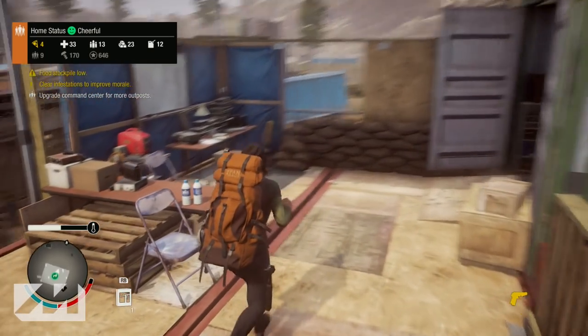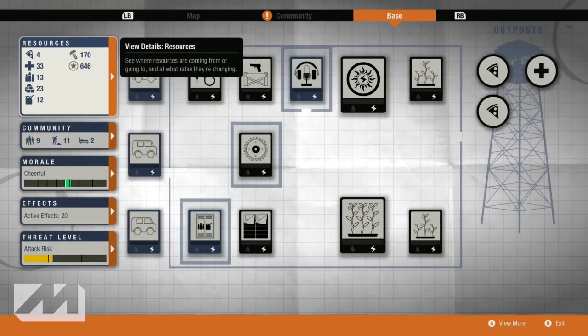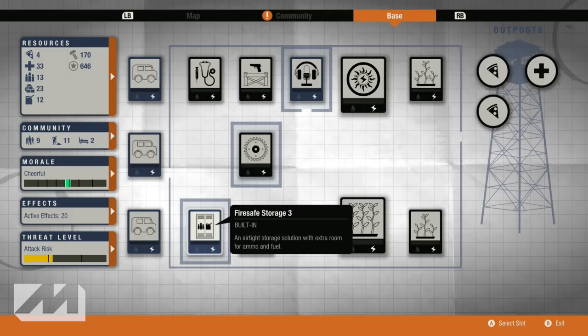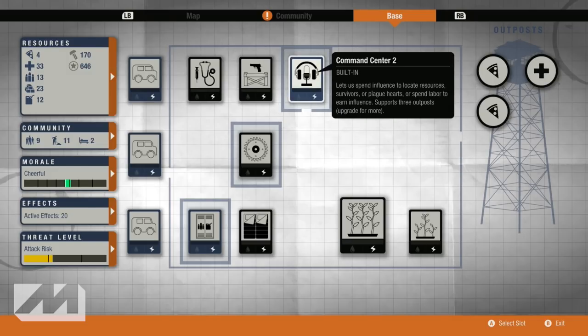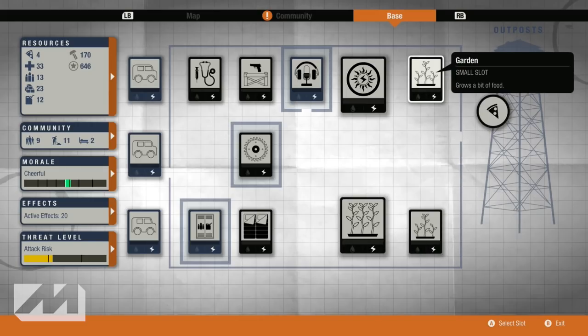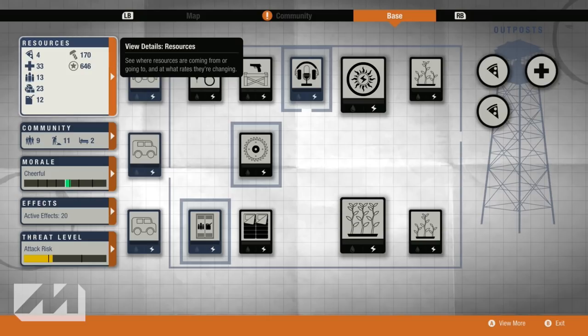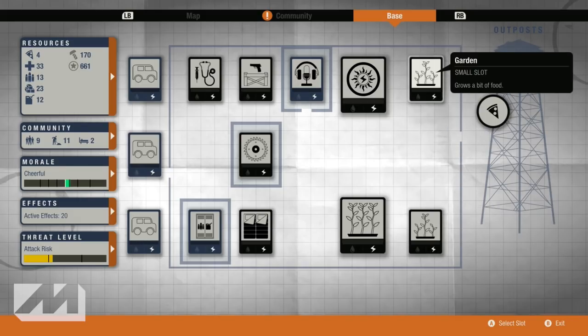Up here is your command center where you can navigate everything and see what your base is looking like. So here's the front where I first walked in — the parking spots, the fire safe storage right there. I've got my workshop that was already there, a watchtower and infirmary I built, the command center, solar array, the gardens, and a farm. I have the gardens and farm because I'm very low on food and too lazy to go get more. I've also got three outposts right now — two food outposts.